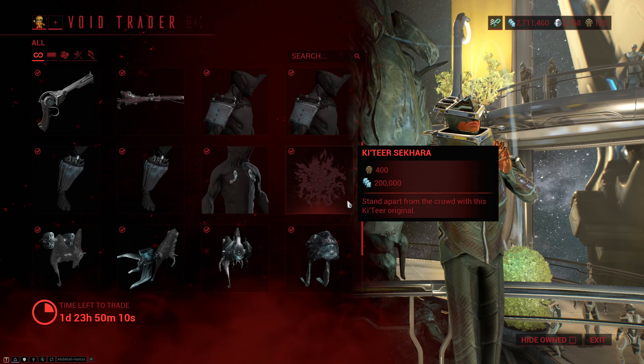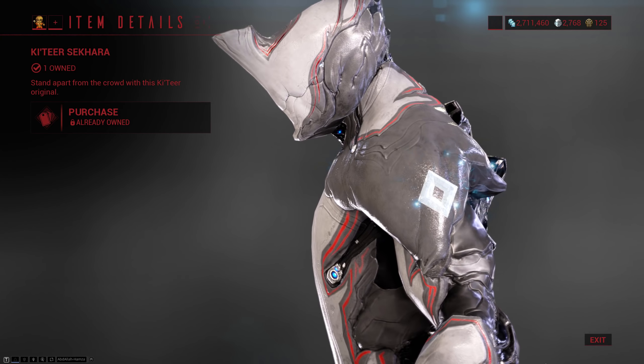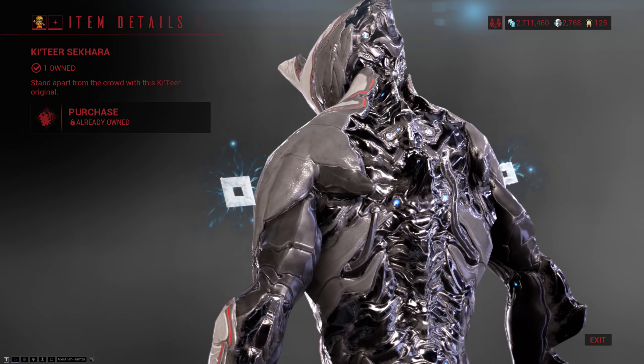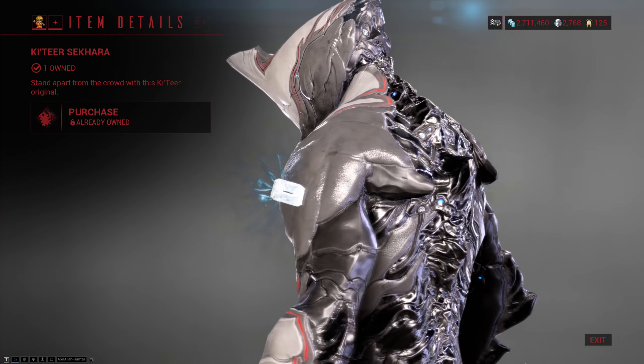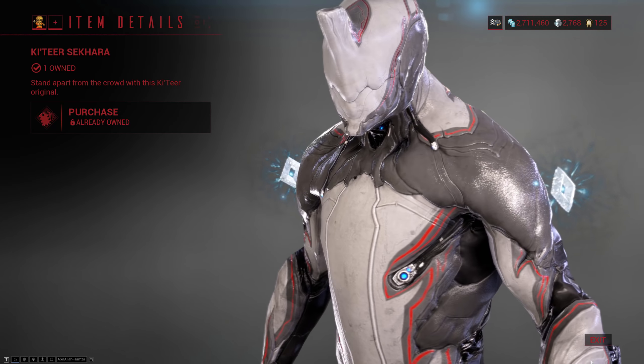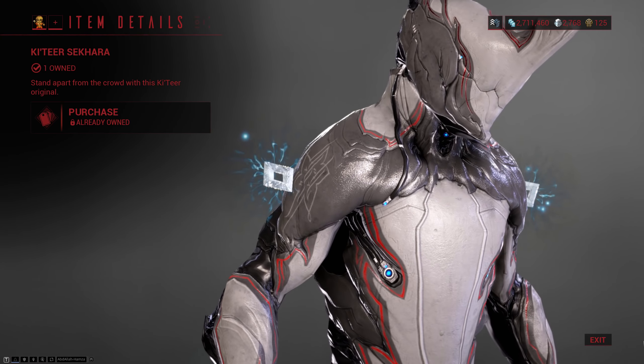Next up we have the Kachirshah Khara, which is just a nice little ornament that you can wear on your shoulder. The best way to showcase it is actually to use the Baro preview window because it's nice and zoomed in. This does not allow me to change the color of it here, so I just want to let you know that yes, you can actually change the color of this.